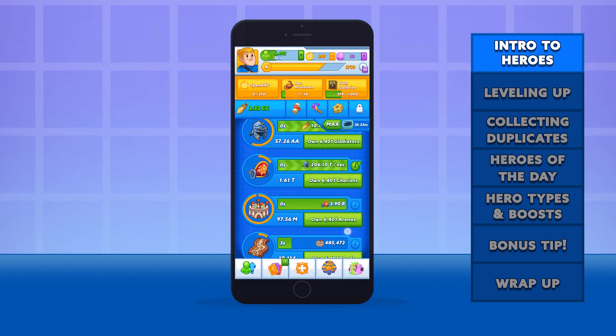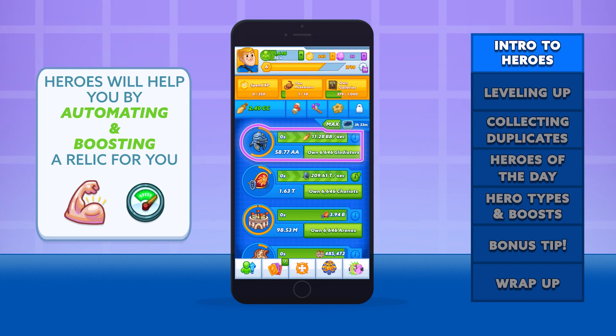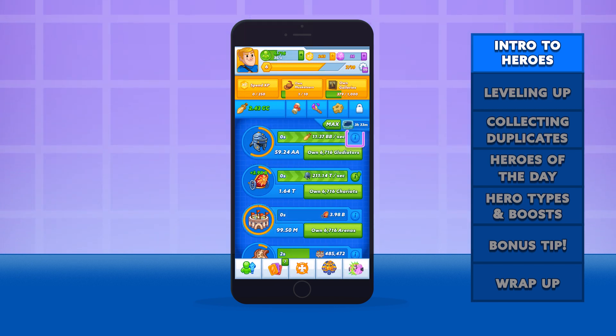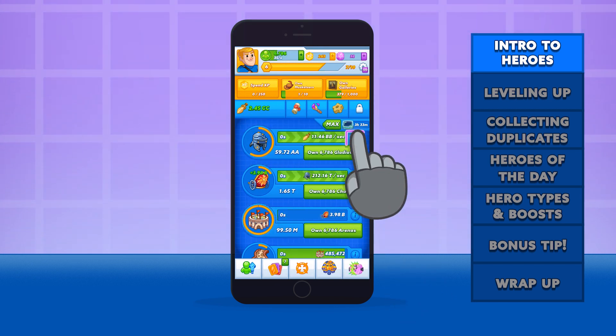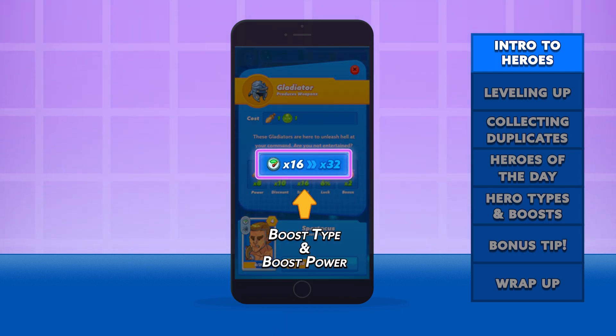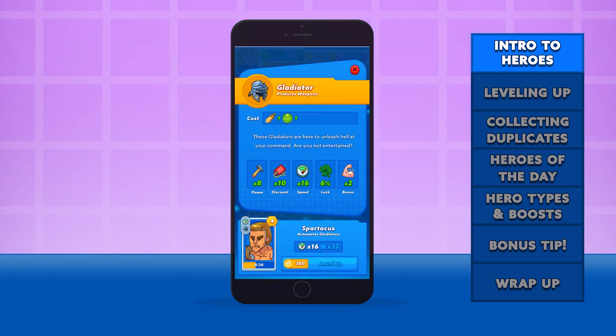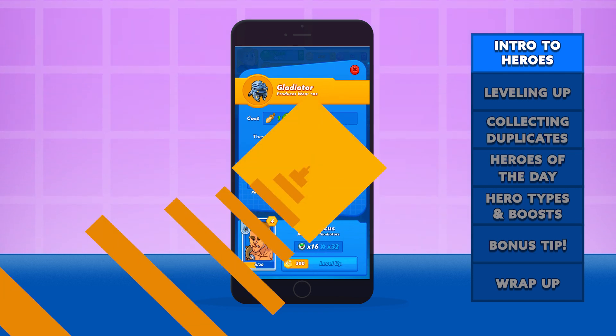Heroes will help you restore the ages by automating a specific relic and providing a boost. For example, my friend Spartacus is running the gladiators for you. We can tap right here to see exactly what old Spartacus is up to. This is the speed icon — it's telling us that Spartacus is speeding up the gladiator fights by Time 16. He is known for being a very inspiring leader, but like all heroes, there is always room for improvement.